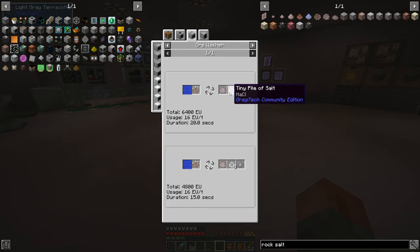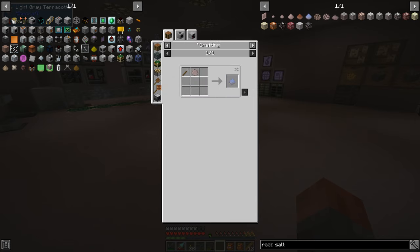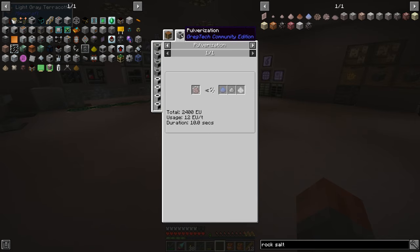We'll also get some stone dust and other stuff, so we're going to need to craft one of these ore washing plants — haven't done that previously. As you can see, it doesn't require medium voltage, which means it's quite a cheap thing to actually make. Then we can take the purified rock salt ore and go through another stage.